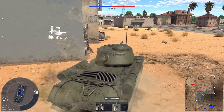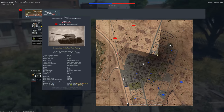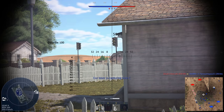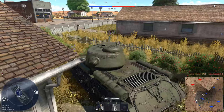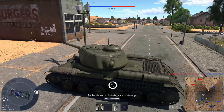Obviously at this BR you can't rely on your armor at all, and the gun depression is still pretty bad. Pull back into cover while we range — 550. Let's hope we can hit this. Yep, and we are pretty much already reloaded. That's pretty fast for a 100.